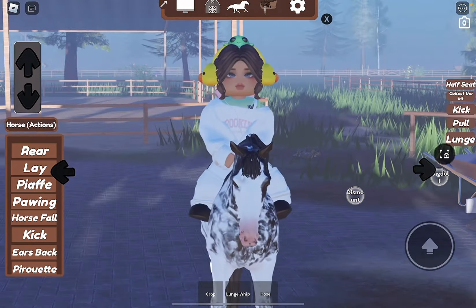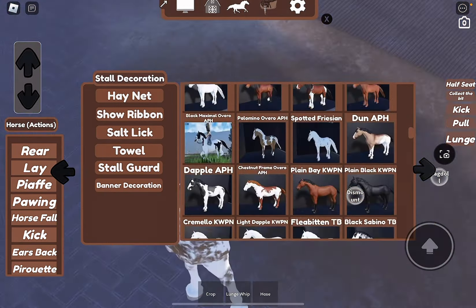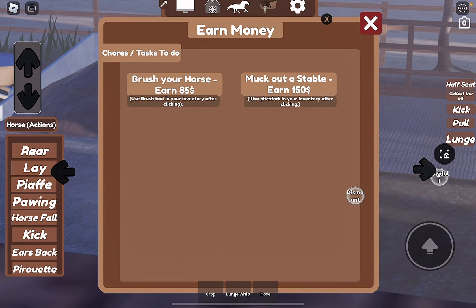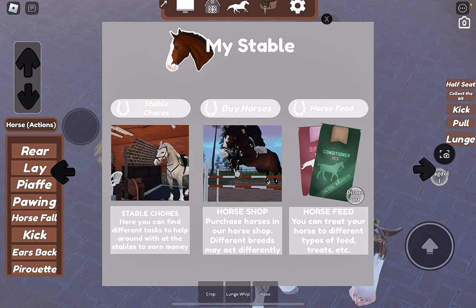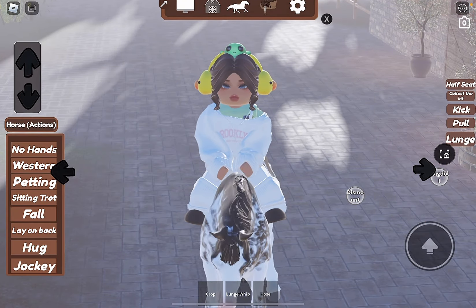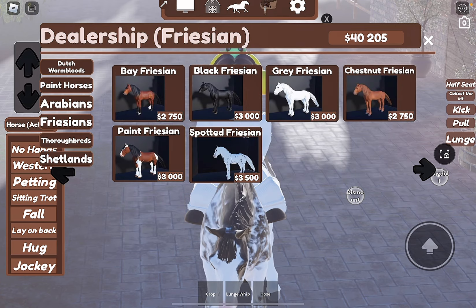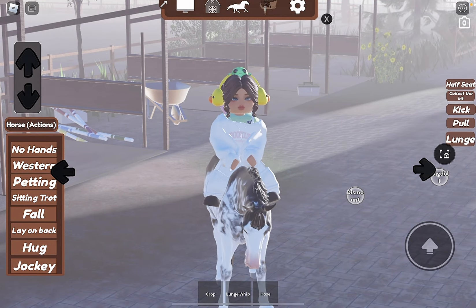The last hack is how to make money. You cannot sell your horses, just to be clear. The best way to get money is just by playing the game — if you play every day or for about an hour, you'll have a lot. Another way is to buy from the cash shop, or go to the computer button, then horse chores, and you can see how much money you earn from each chore. You can only do each chore once though.